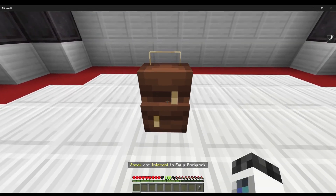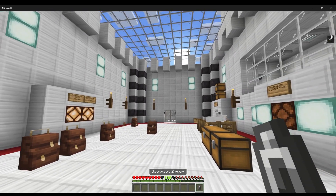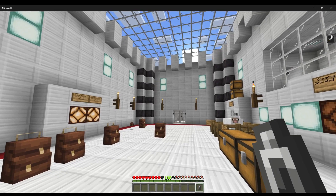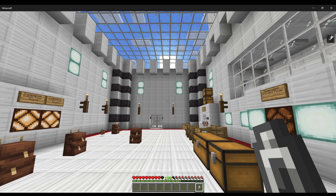The Netherite backpack has a ton of room. Shifting and interacting puts it on your back. Here's what the backpack zipper does: whenever you have the backpack zipper in your inventory and you right-click while wearing a backpack, it will open the backpack that is on your back.